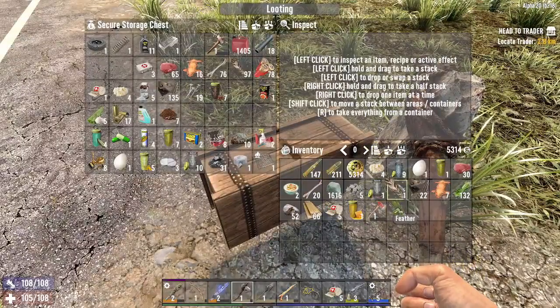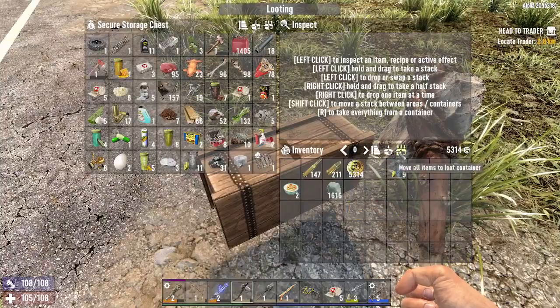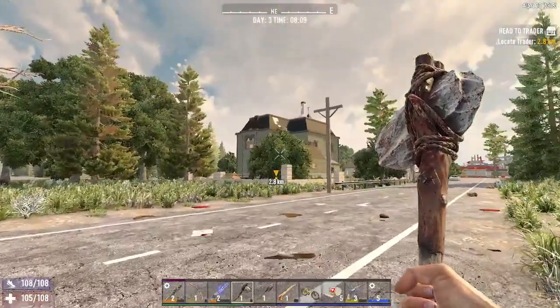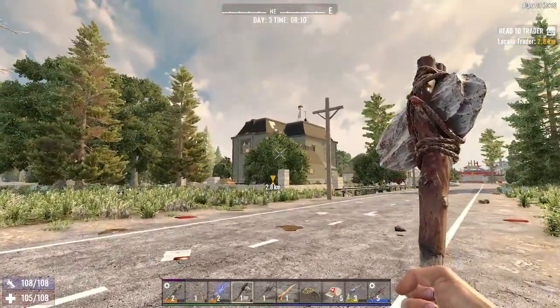Actually, thinking about it, making this base might be a waste of time because that trader might be in a better location. So what we're going to do is just chuck everything here, sort this out, and get on our way to the trader all the way over there.